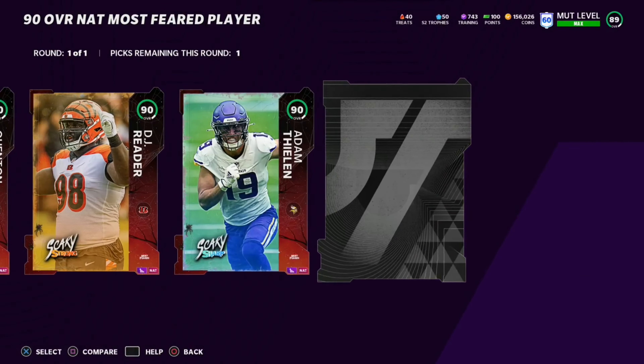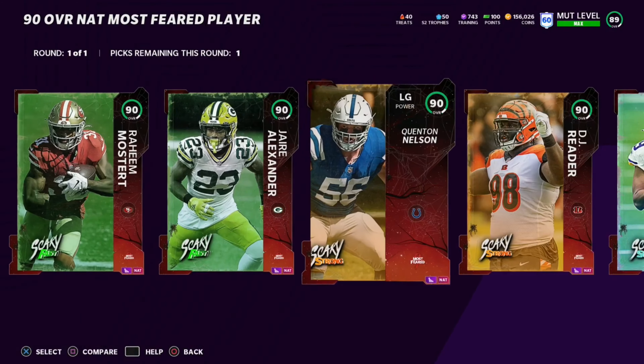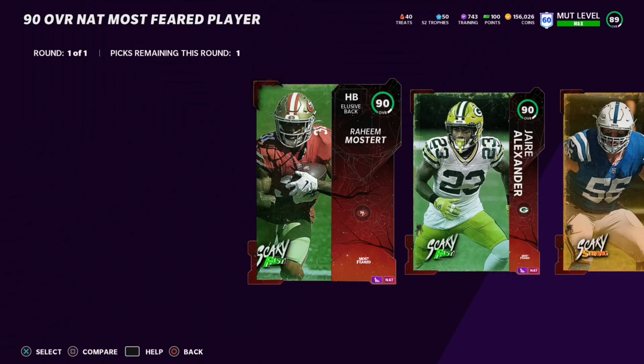We have our 90 overall NAT Most Feared fantasy pack and I'm super excited to choose a player. I do need to add Raheem Mostert to the theme team, but I could also go with Quentin Nelson or DJ Reader to complete the set. I think the smarter thing is to go with Raheem Mostert since he's around 300k right now and getting him cheap would be a good deal.